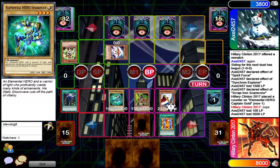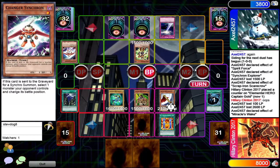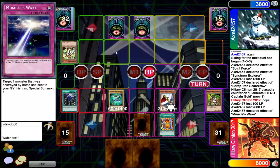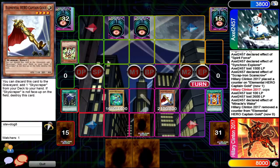He's got Heated Heart — gains 500 attack and then can do some piercing. The piercing is actually pretty good because this is zero defense. There's a Miracle's Wake activated — target a monster destroyed by battle this turn and special summon it. He's gonna go for the kamikaze there; he didn't have to do that, could have re-declared if he really wanted to. But he already has control of the game, might as well clean up as much of the opponent's field as possible.